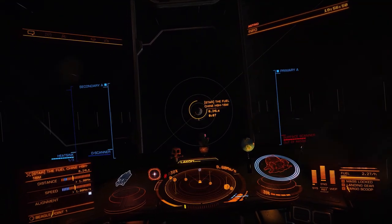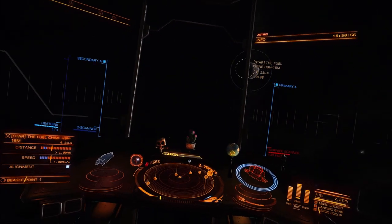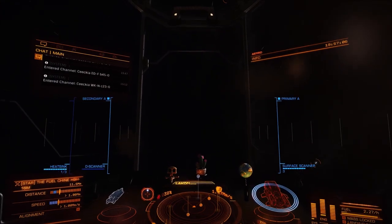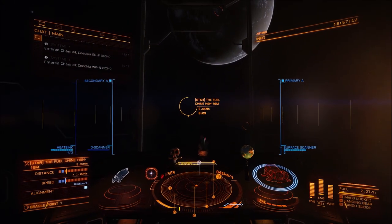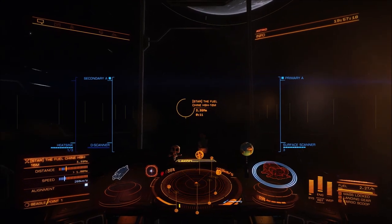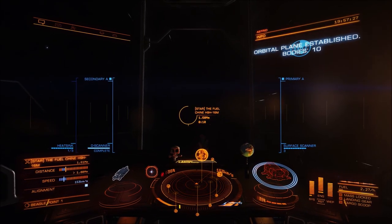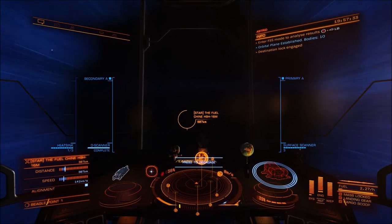FDev have done their best to make me regret coming on this trip by putting loads of CGs on. Currently there's a rare good CG on, and there's also been other stuff in the bubble happening that's been mildly entertaining and interesting. At some point I should really get back to the bubble and have some fun. But at the moment the plan is to head back to the core, see some more sights along the way back, and just generally take our time and enjoy the sights.